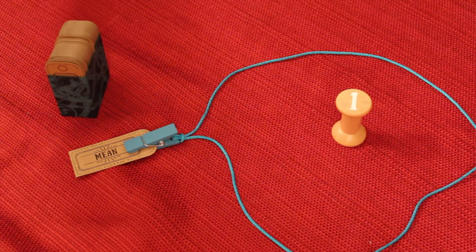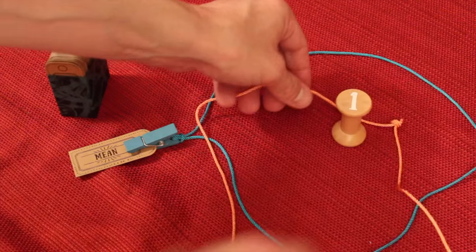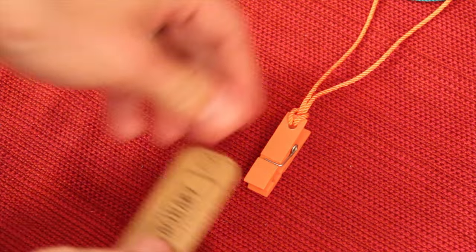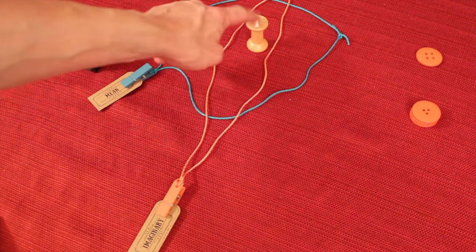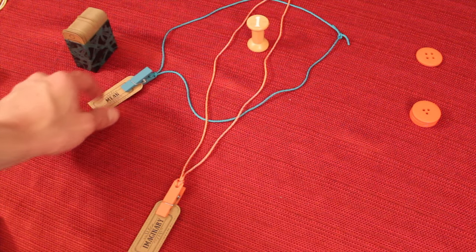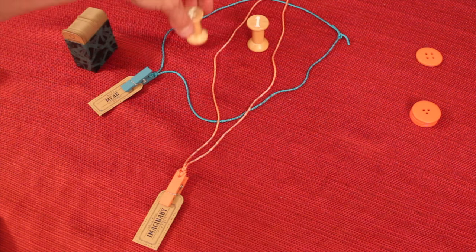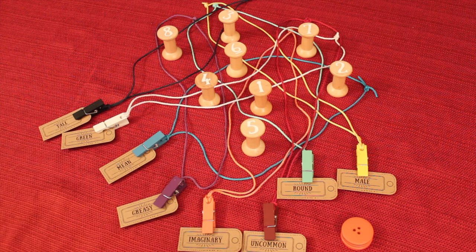Going clockwise, the next player takes one of their loops and has to enclose one spool only — it can't go around another clothespin. They take a word card and place it on their clothespin. After placing the word, they put their spool in one area, and they cannot put it in an area that already has a spool. You keep doing that in clockwise order until no one can place another spool. In this case all eight are being used. Normally this would take up more room on the table; I made them tight here to fit the shot, so it might look more crowded than it really does on a large table.